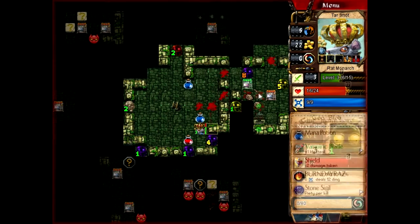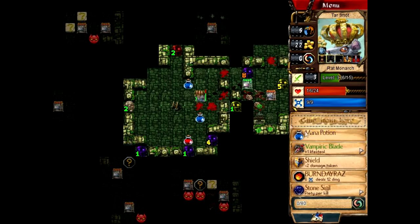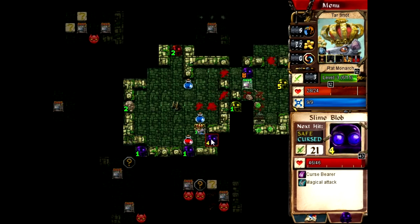Dare I care about getting cursed? I kind of do, kind of. But not really. Gloves of Midas — I think I might just go for the Gloves of Midas. Let's buy those. We need as much money as possible so we can buy stuff. And I just wasted the healing potential of the store, so good job me. Very good job, me. I'm proud of you. Really.